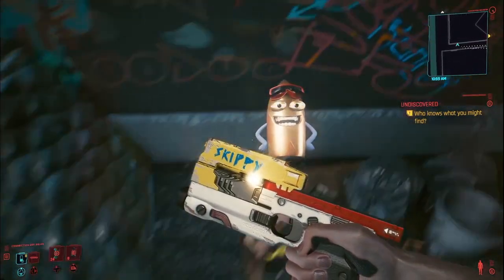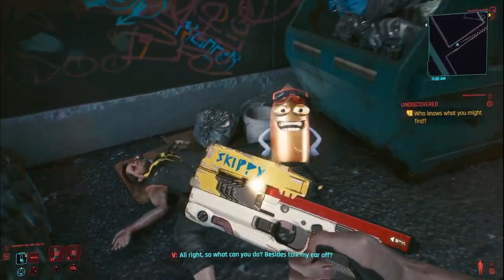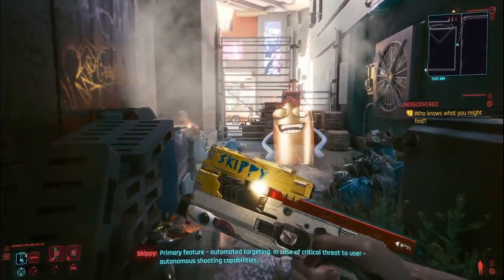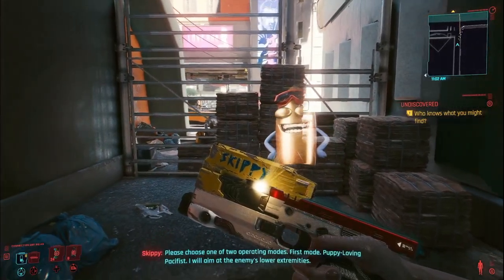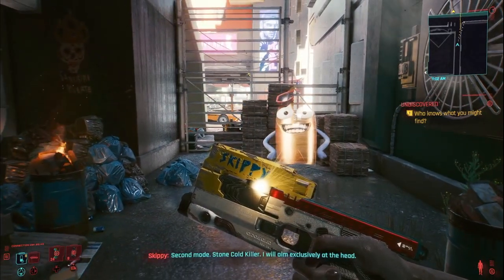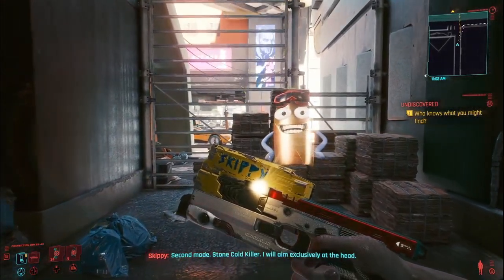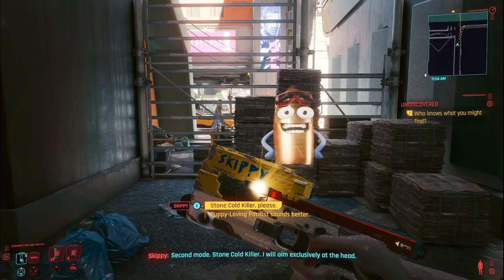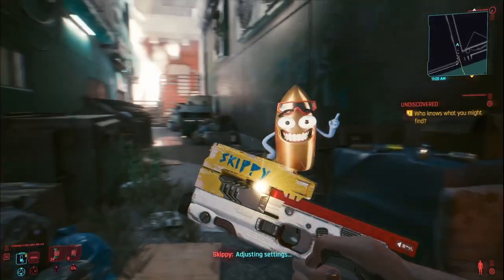So we're going to find out what this gun does. Skippy explains its primary feature: automated targeting in case of critical threat — autonomous shooting capabilities. Choose one of two operating modes: first, 'Puppy Loving Pacifist' — aims at the enemy's lower extremities; second, 'Stone Cold Killer' — aims exclusively at the head, so it will auto-headshot every bullet. I chose Stone Cold Killer.